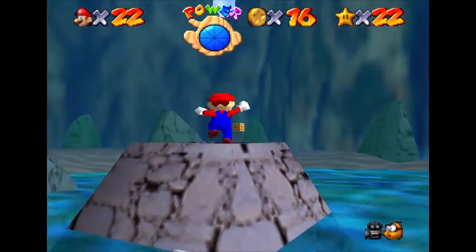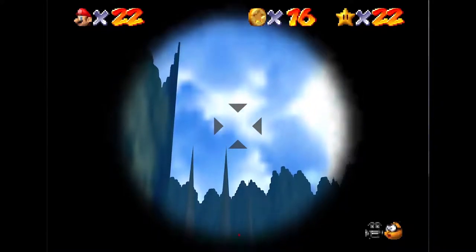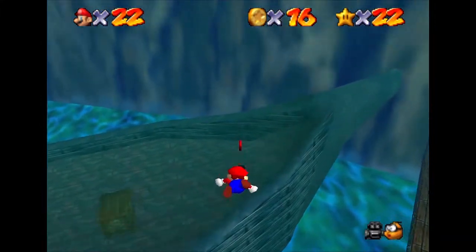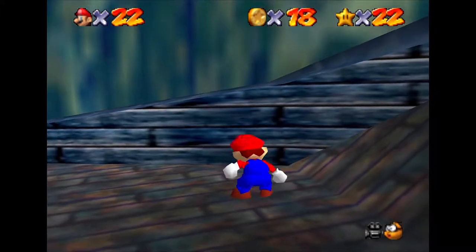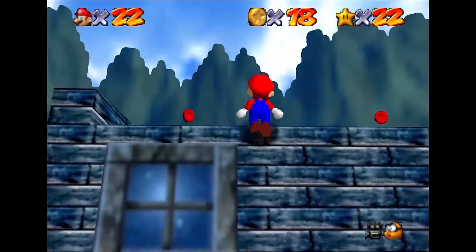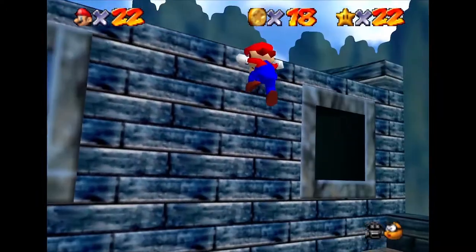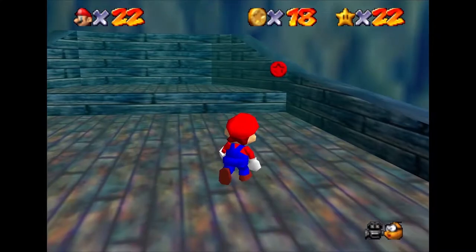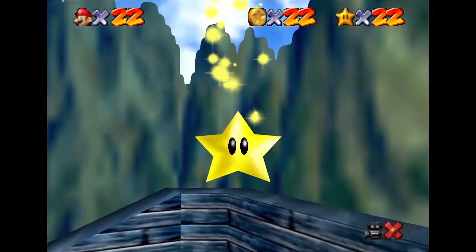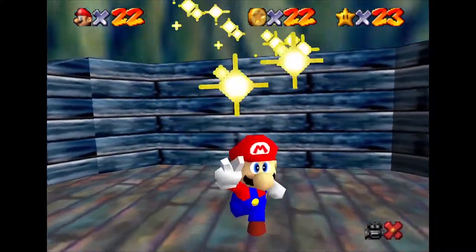Checking out the cannon that our Bob-omb buddy has opened for us, we jump in, take careful aim at the ship, and fire ourselves through the sky. Our aim was much better than we thought — we land straight onto the sixth red coin. The motion of the ocean is causing a box to perilously slide up and down the deck — this needs to be fastened down securely. Jumping up to the top of the cabin we pick up our seventh, and then our eighth and final red coin. Up pops the power star.